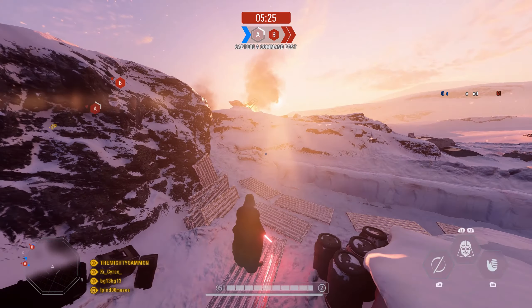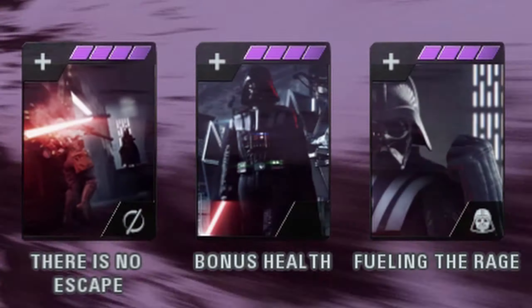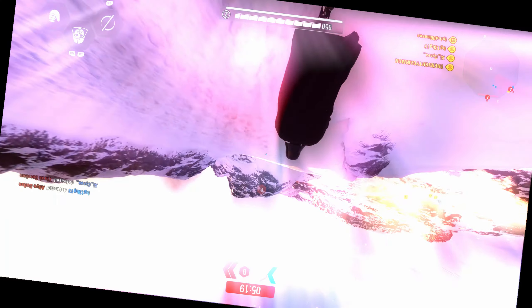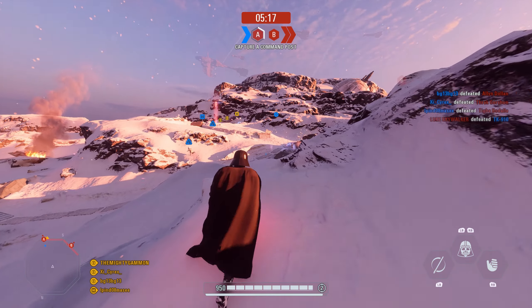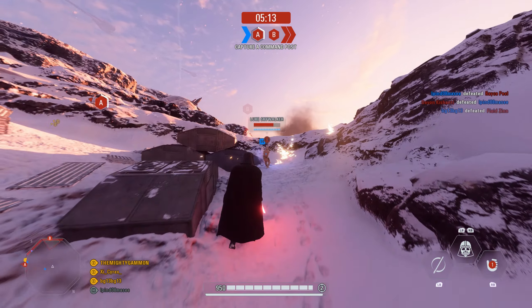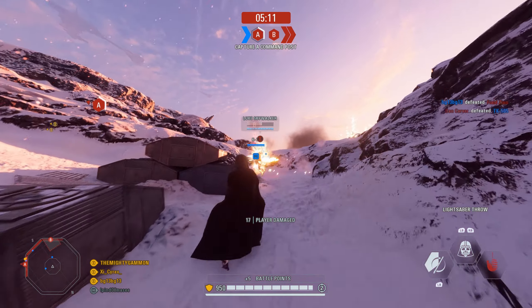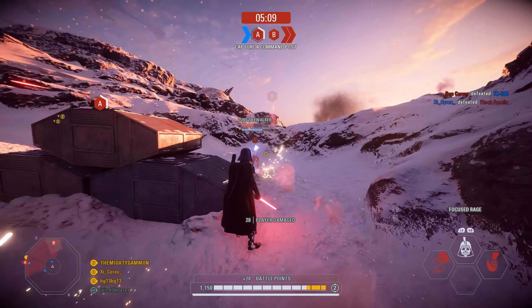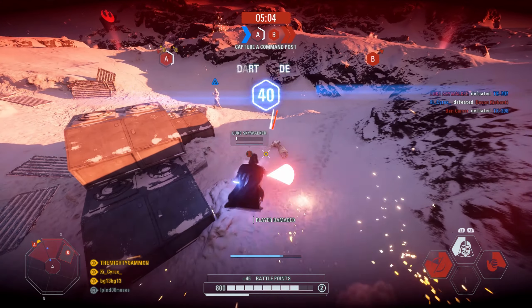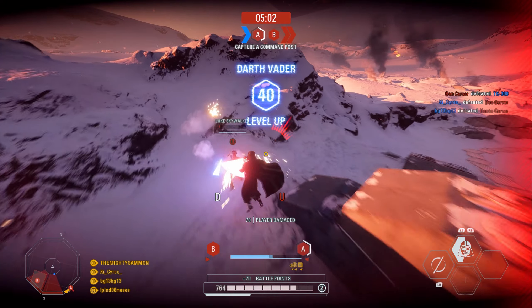With Darth Vader, if you don't max level his bonus health card and equip it at all times, you are a Kaiju class mong. Look at yourself, are you not embarrassed? What a disgrace. Anyway, equip this card to get a juicy bonus to your maximum health. This turns Vader, who is already the highest health villain in the game, into a mountain of HP. With this extra health, you have an immediate advantage over the enemy team.